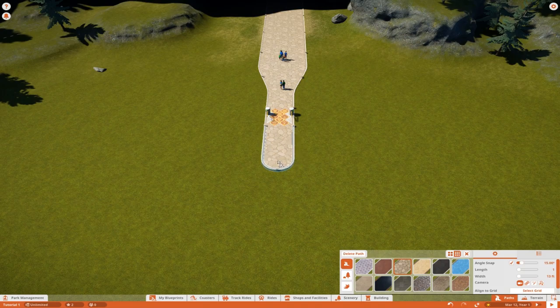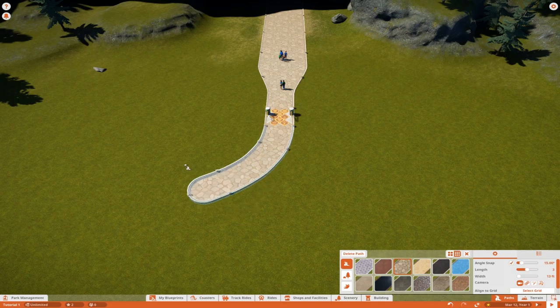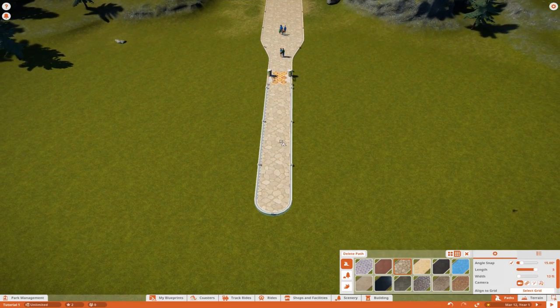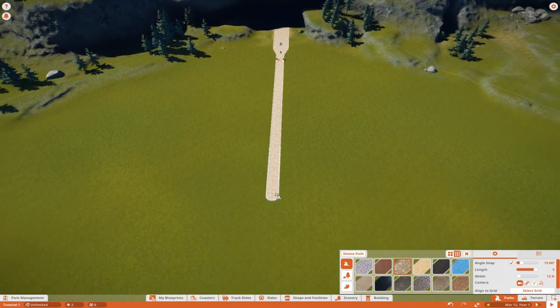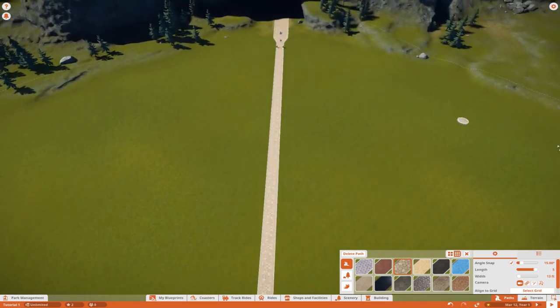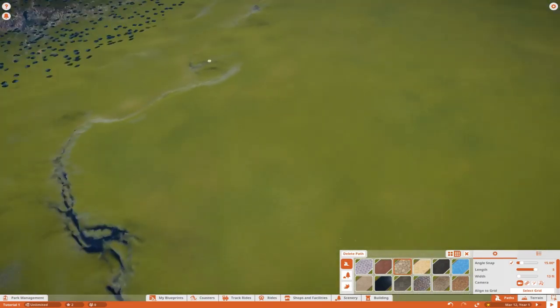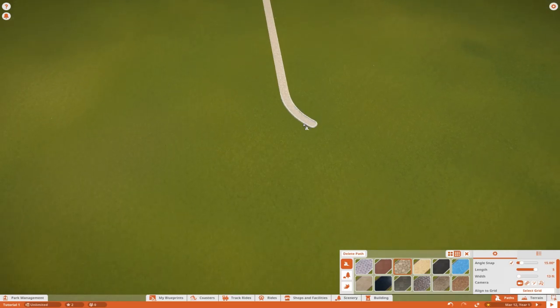The next option is your length, which is exactly what it sounds like — the length of your path. You can adjust that and keeping angle snap on gives you the option to build a lengthier path, all the way up to 5 I believe. So if you're looking to build a huge midway, you can just left-click to place and use your WASD keys to position the camera. There we go — we've got a huge straight line all the way to the middle of the park, which is great.